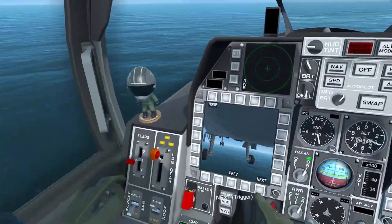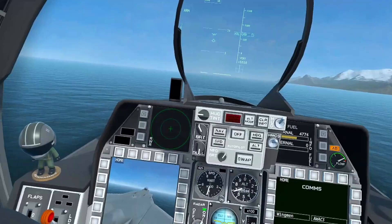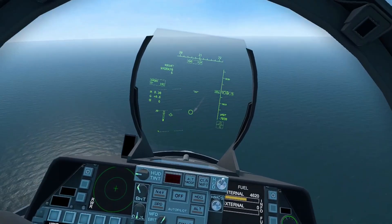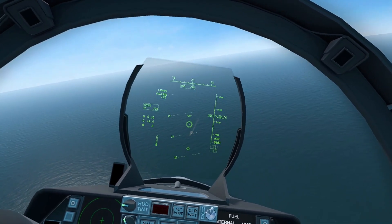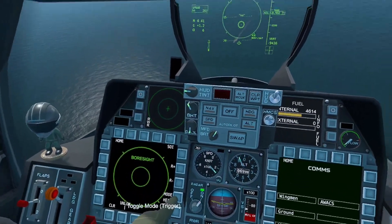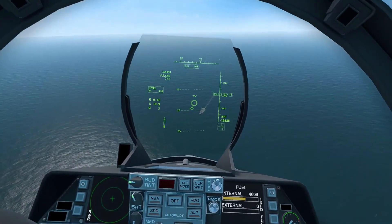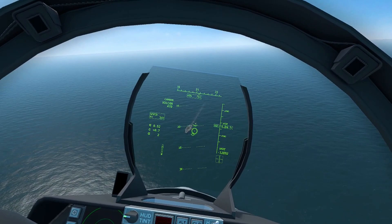And it pulls you off — it automatically does it and you are off. You are ready, you are flying. You want your landing gear up. You want to have a slow incline. And you have taken off — that is basically it. Now we're going to aim towards our lovely aircraft carrier.